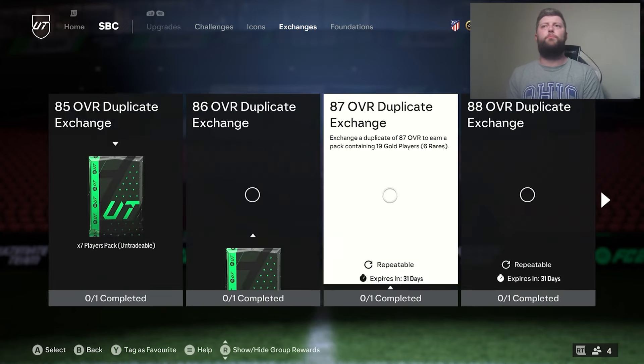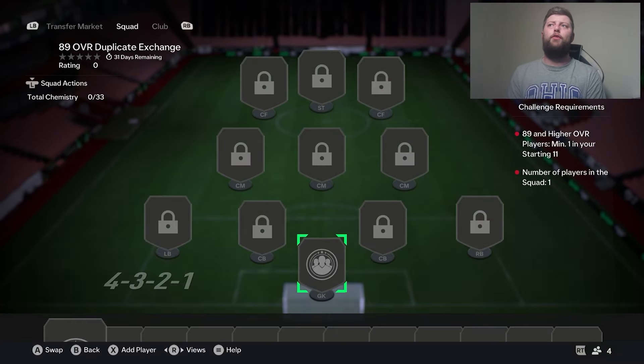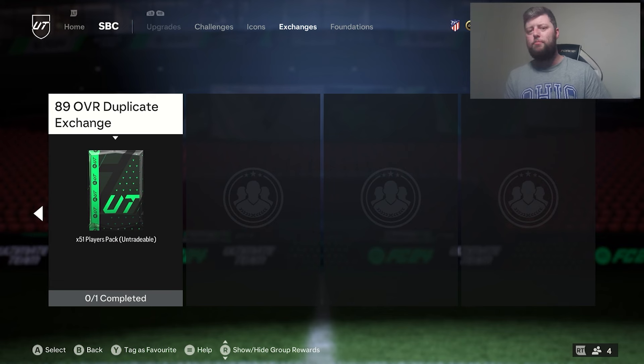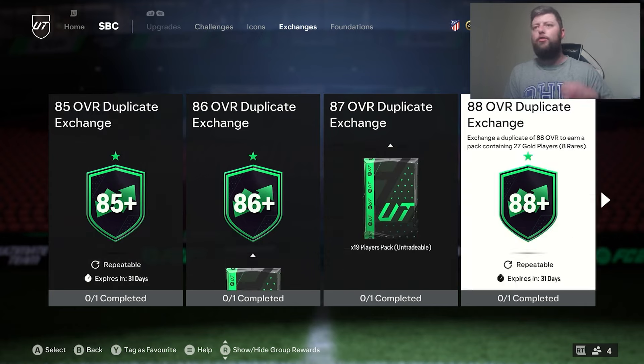A lot of people have been saying to just put your 89s into the duplicate exchange. It's not a bad method because if you look at the packs you get back — if you do the 89 for instance, you get 51 players back. If you do 51 divided by 8, you get 6 picks back. In those 6 picks, if you could get somebody of a matching rating, it's almost just a constant cycle.